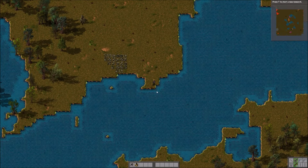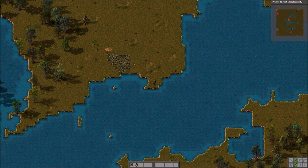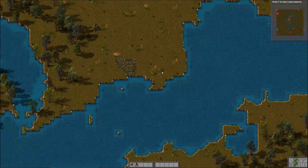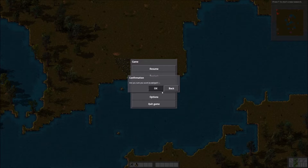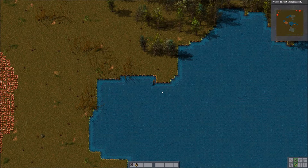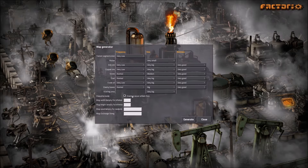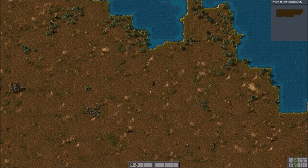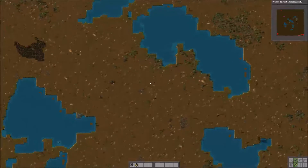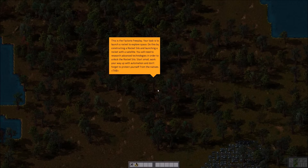I'm going to restart this map a couple of times because what I want to do is make sure I've got big patches of coal, copper, and iron close by. To make things a little bit easier as well, I'd like to do this with a desert biome so that we don't have to spend a lot of time chopping down trees. I do have this on peaceful mode because I don't really want to deal with enemy attacks. We will have to kill enemies sooner or later so that we can get alien technology, but I don't want to be attacked while we're trying to build up a base because that makes things a little more complicated.